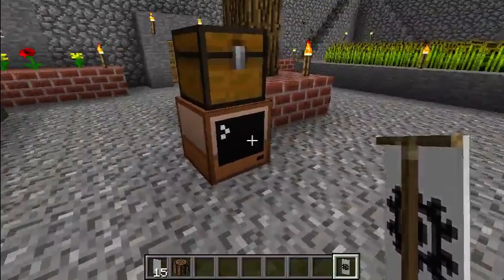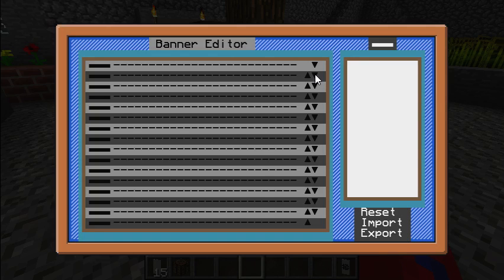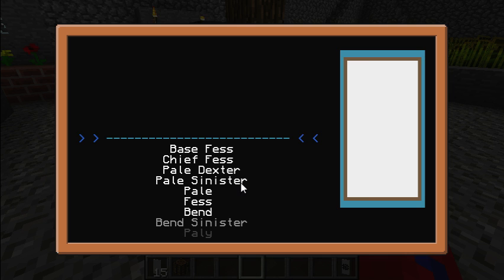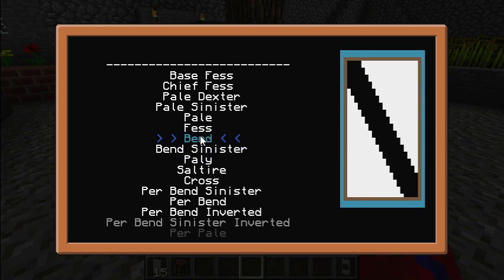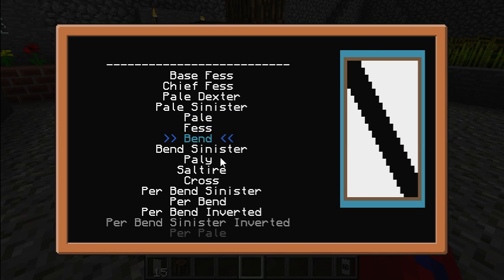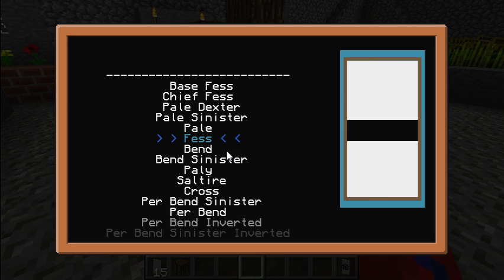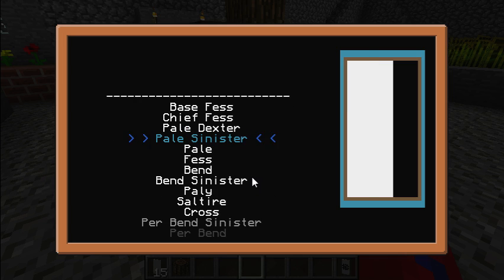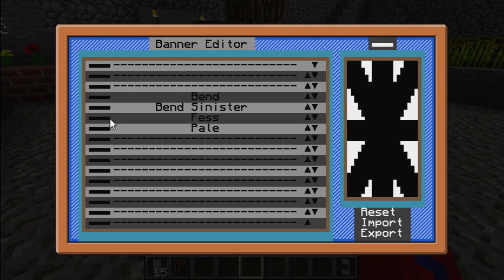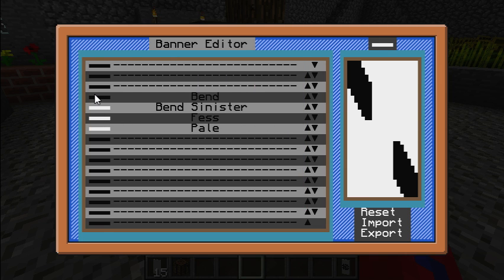You can put multiple patterns on each banner and apply dyes and so forth in order to make a variety of combinations of shapes and colors. I thought it would be easier to use a computer in the game in order to do it. The reason for using a command computer is so that you can print out these banners once you've defined them - the chest on top is filled with banners.